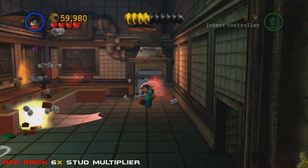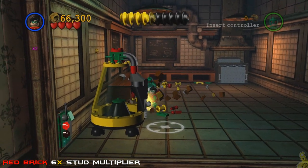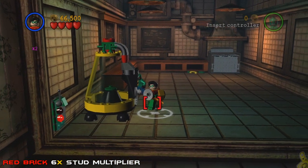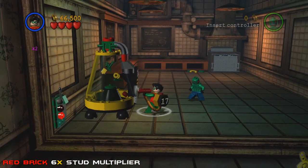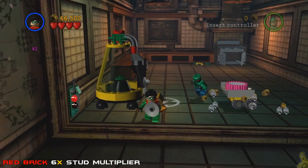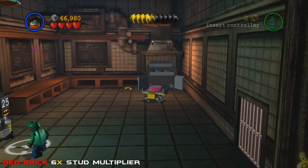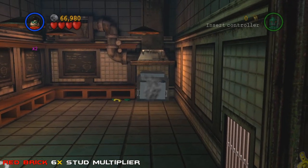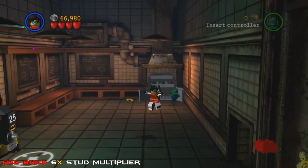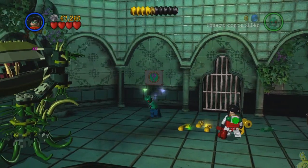Look at that — we've got a bunch of bricks. Basically almost everything in this room that you destroy gives out hazard bricks, so just do some work in here, take it all down, and fill up that suit with 25 bricks. Once it's ready, deploy them into this container to get a remote control car. Switch to the techno suit, drive it right into the oven, and about seven seconds later we've got ourselves a red brick — the 6x stud multiplier.